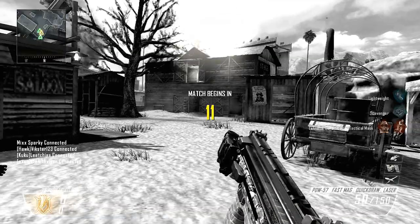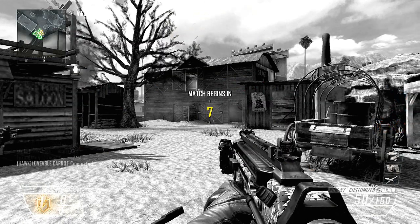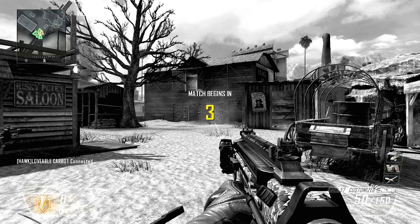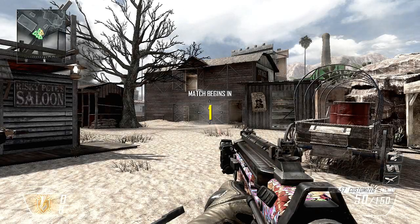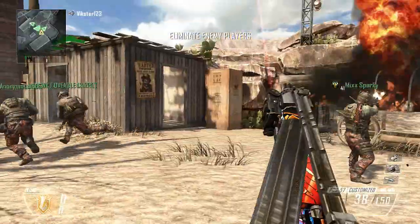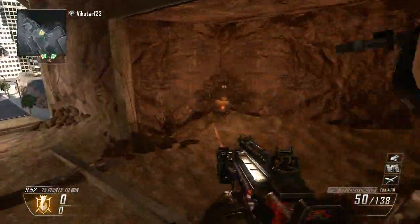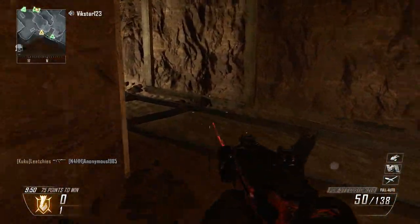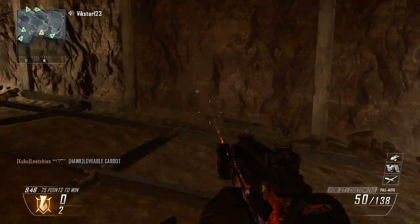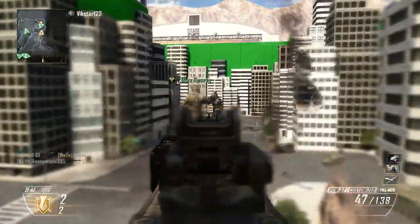Hey guys, it's me Vixstar123 with some Studio gameplay. Never played this map before, don't know my way around it, so you guys will have to bear with me. Hold on — this looks familiar. Is this real life? Is this Black Ops 1? I think it is — this is Firing Range! So let's blow up the barrels. New map 101: find a secure location like this. You don't know what could be around the corner on a brand new map. This is a nice, friendly, slow, easy way to learn the map — but who am I kidding, let's go kill people!